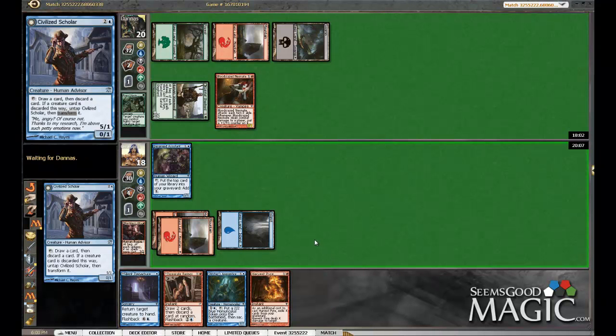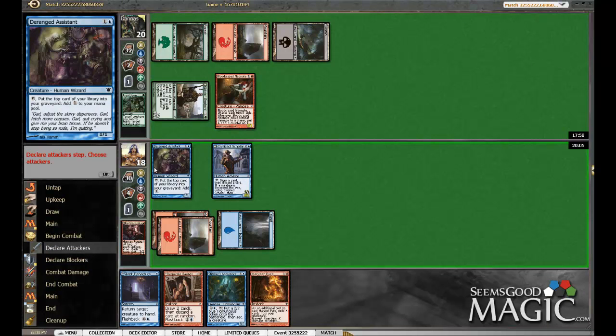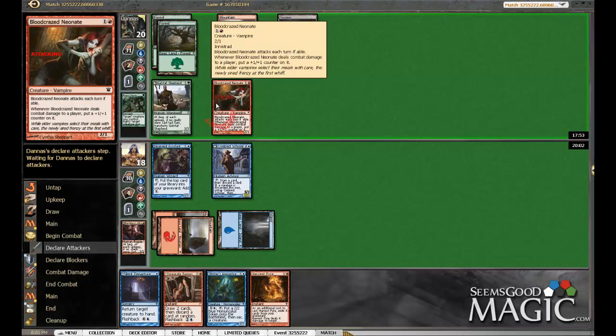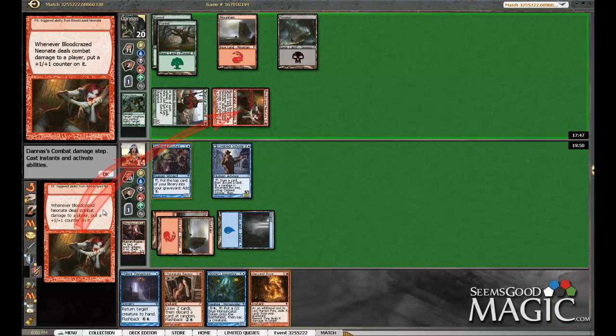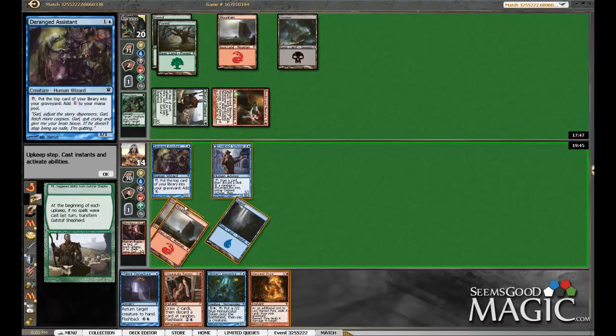We're gonna be eating some damage this turn. I mean we could trade away the assistant. Apparently it's terrible taking four here with a silent departure and a pyre. And I don't see the reason to mill.